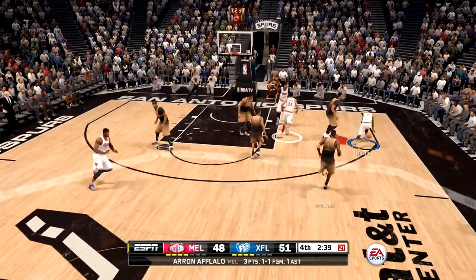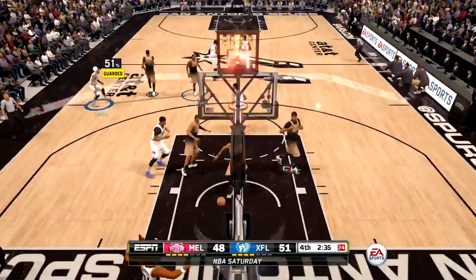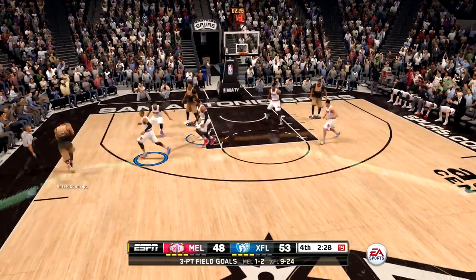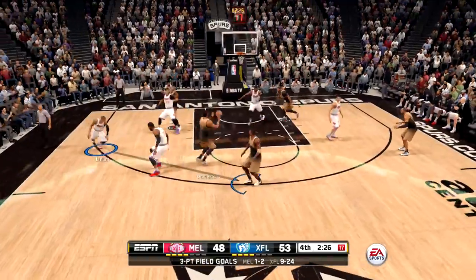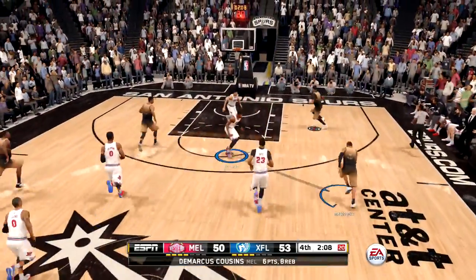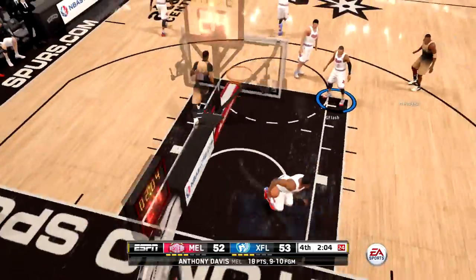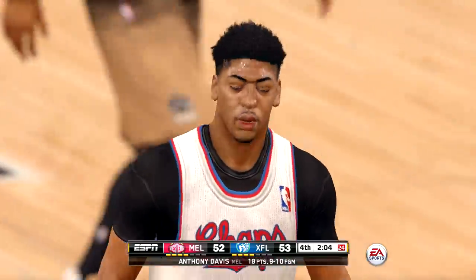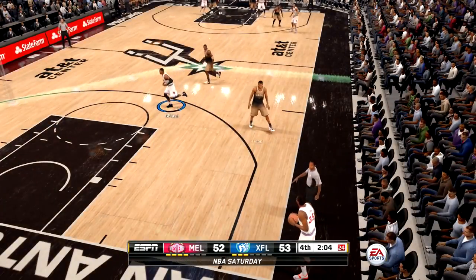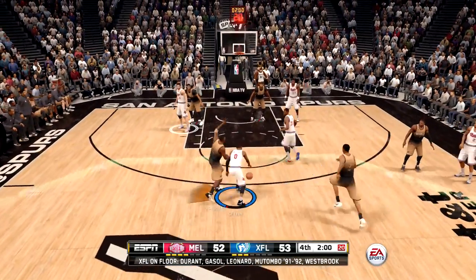Watch Penny Hardaway right here — he's making a late fourth quarter run. He was down by as much as 10 points heading into the fourth, but Damian Lillard hits a nice step-back to put us up by five. But my opponent is not giving up — he gets an alley-oop to DeMarcus Cousins, and another one to Anthony Davis from Penny Hardaway. At that point I had to call a timeout because it was only a one-point game.